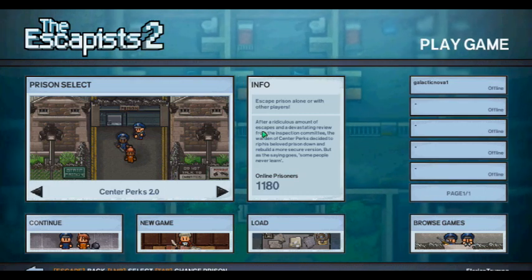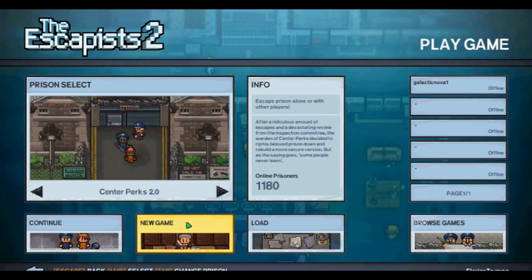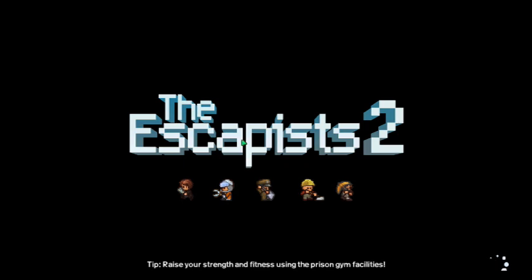Hello guys, it's me FlorianMT. Today I'm going to be showing you one of the easiest ways to get a guard outfit in The Escapists 2, and a baton. Really easy.